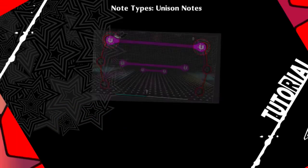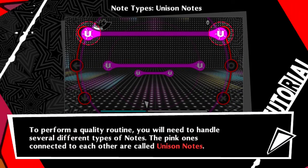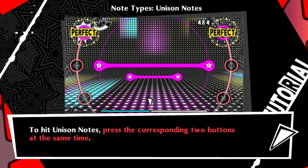Note types — Use the Notes. The pink ones are connected to each other and are called Use the Notes. To hit Use the Notes, press the corresponding two buttons at the same time. Let's begin the tutorial.